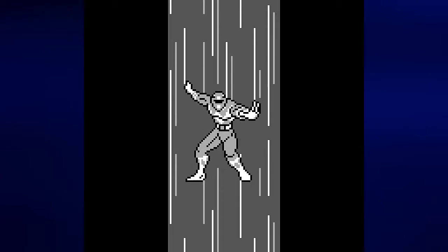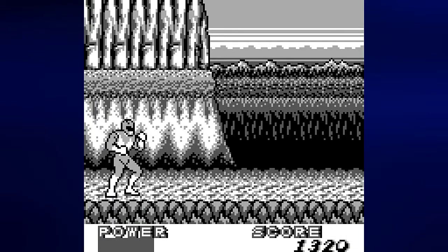So there is a thing that I forgot to mention in the last video. Believe it or not, if you press Select, the word Power will flash, and you can attack with your weapon. With Trini, the Yellow Ranger, it is the Power Daggers. With Billy, the Blue Ranger, it is the Power Lance.